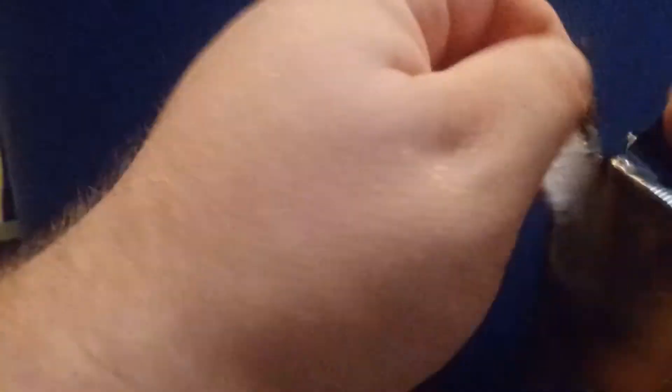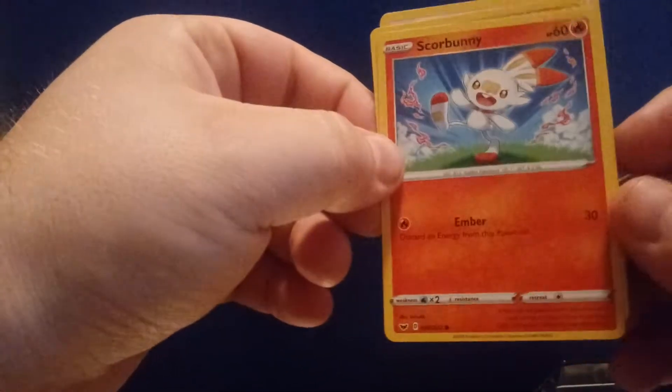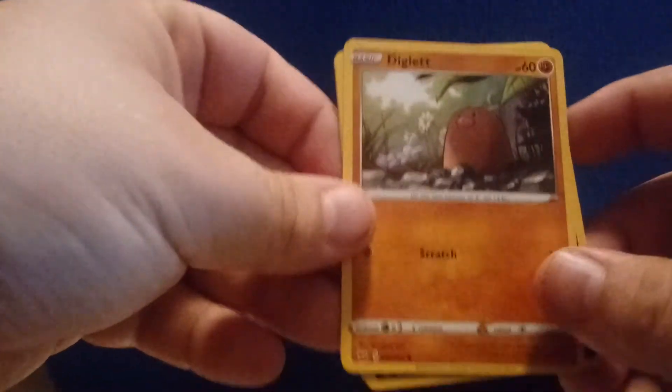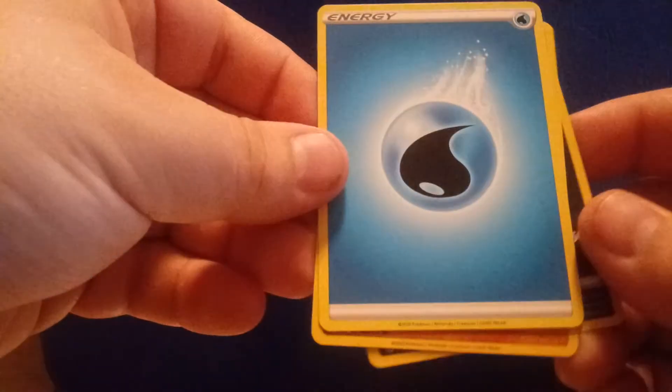See what we got today — got a Hoot Hoot, Scorbunny, and a Rillaboom. Let's go ahead and open a second one. We got Diglett, Scorbunny, and a Water Energy.